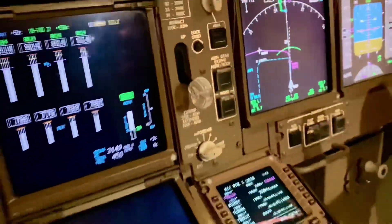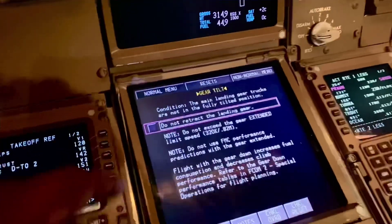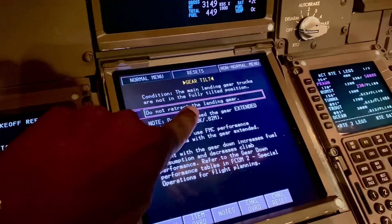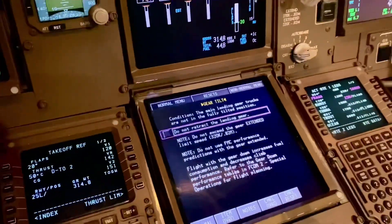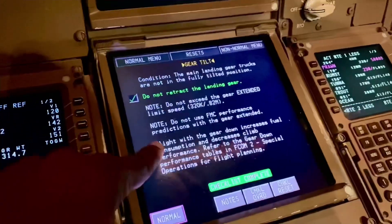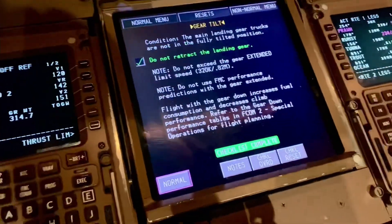So we can't raise the gear after takeoff. We select the checklist, advise ATC we have a gear problem and may not meet our altitude target. The checklist says: the main landing gear trucks are not in the fully tilted position — do not retract the landing gear. Do not exceed the gear extended limit speed of 320. Do not use FMC performance predictions, because gear-down flight increases fuel consumption and decreases climb performance. That's the end of the checklist.